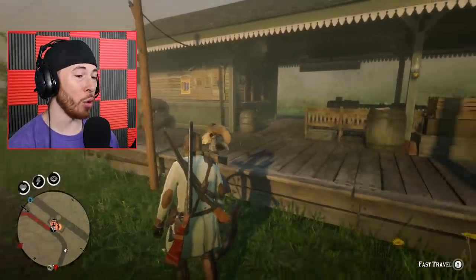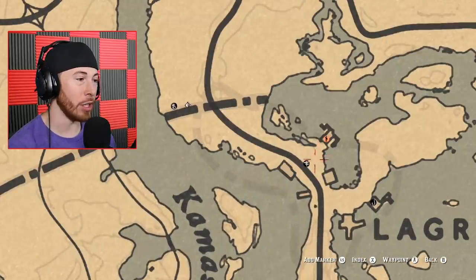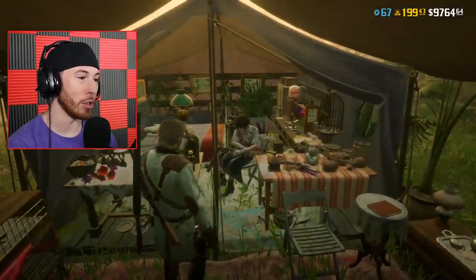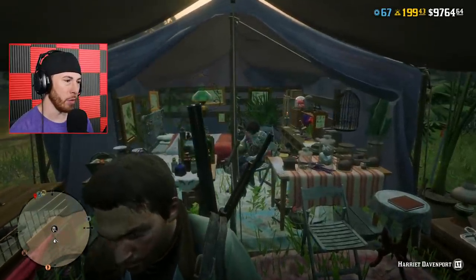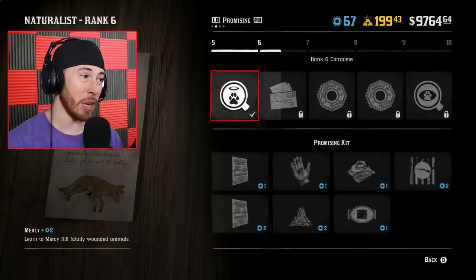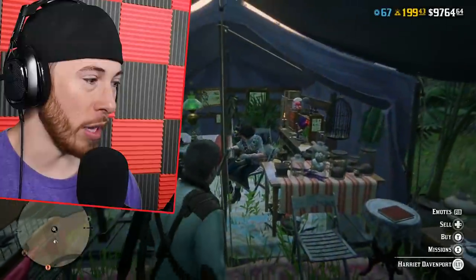After Emerald Ranch, go to Emerald Station and fast travel all the way to Legrass. Back at Harriet - which is literally right around the corner from the fast travel point - you can easily talk to her and sell everything. Let me check where we're at progression-wise. We started at level six and are now 50% of the way through level six. Let's sell all the things we got from sedating all these animals and see where we end up.